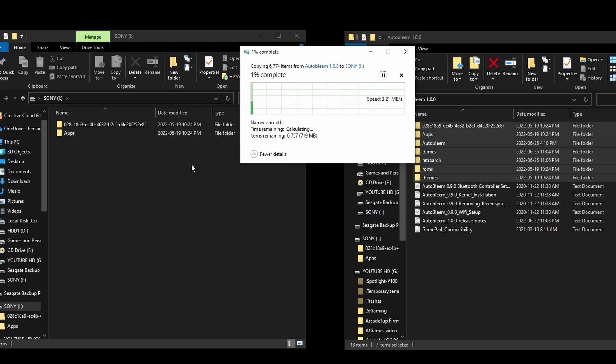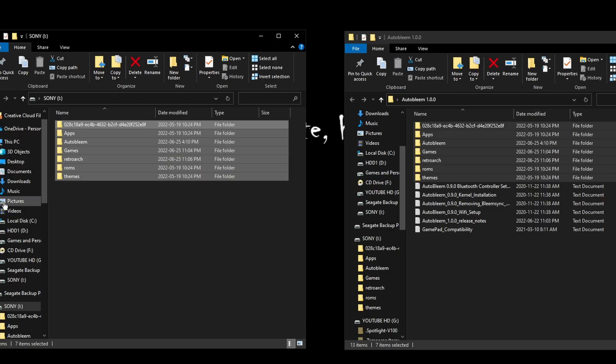Now all we need to do is grab the downloaded AutoBleem files, drag and drop them into our new USB drive, and let that finish transferring.